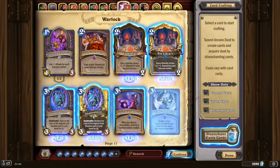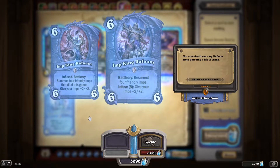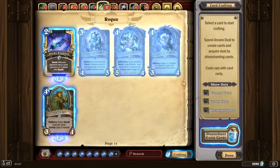Warlock cards: 'Imp King Rafaam' is back. Also checking Rogue — 'Harkyas': if you control a secret, store a soul inside of it, it is released when triggered. Interesting mechanics. 'Necrolord Draka': equip a 1/3 dagger with +1 attack for each other card you played this turn.